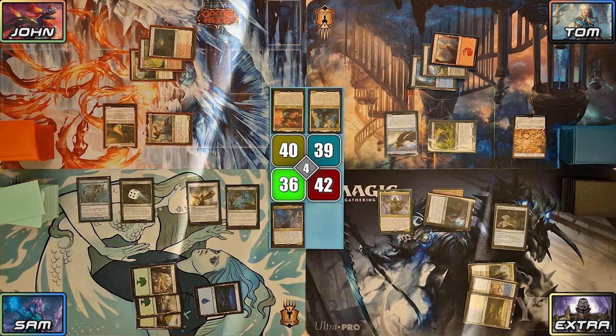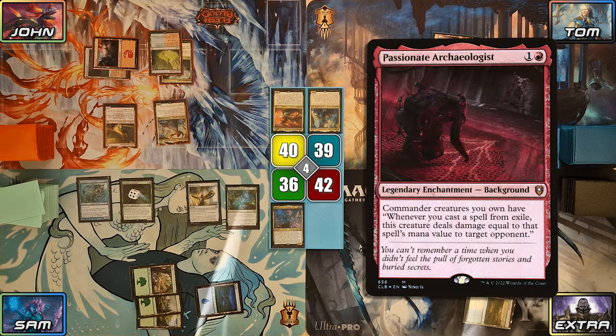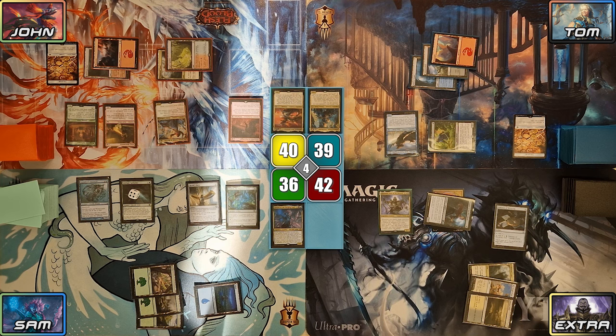Sam then passes to John. John plays a Mountain and casts the Backwrap Passionate Archaeologist, followed by a Prosperous Innkeeper, making a treasure. Witty Roastmaster also triggers, dealing 1 damage to John's opponents. John passes.